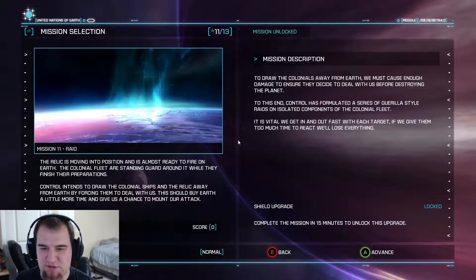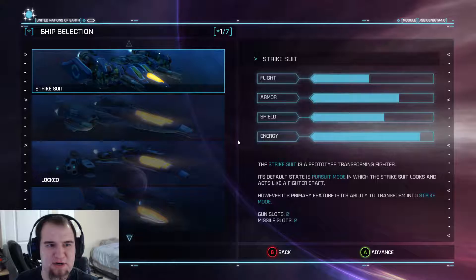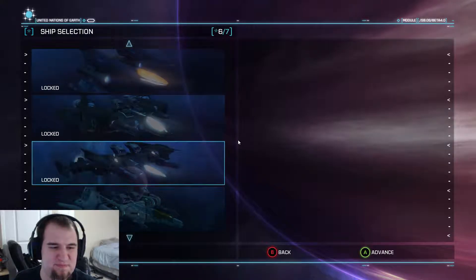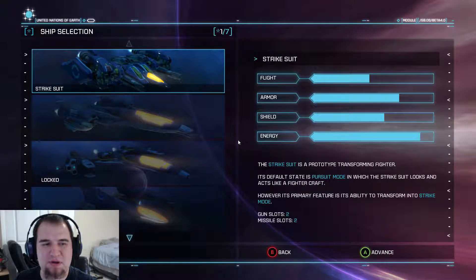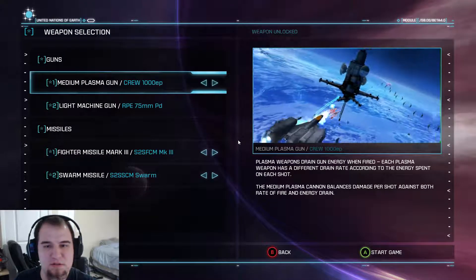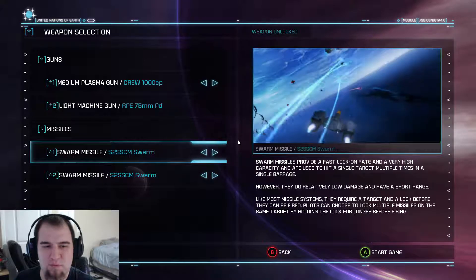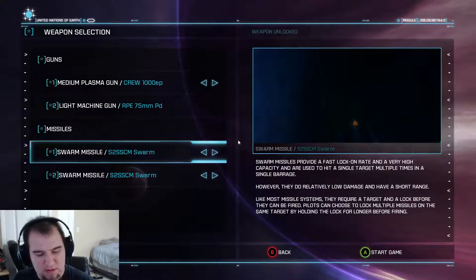I get a shield upgrade if I can complete the mission in 15 minutes. Alright! Since we are now back in missions I haven't played before, I don't get to play with the fancy Raptor Strike Suit I took a liking to when I had to replay half the game because of bad footage. So we're just going to go with the regular ol' strike suit. Let's go back down to medium plasma and a double load of swarm missiles. Alright, let's see what kind of trouble we can get into.